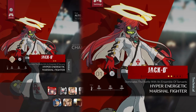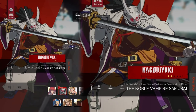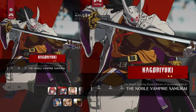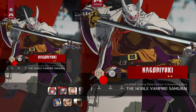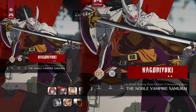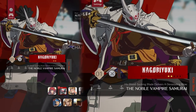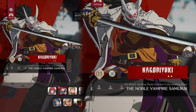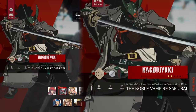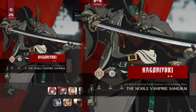Anyways, that's Jack-O. Now Nagoruyuki. Nagor's base design is obviously so awesome — probably one of the coolest characters ever introduced as a new character to Guilty Gear. He is just crazy. He's like cyberpunk samurai vampire. Too cool. His base design's awesome, but his colours are also awesome.